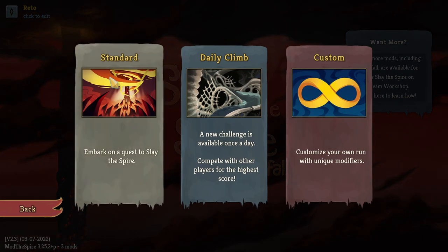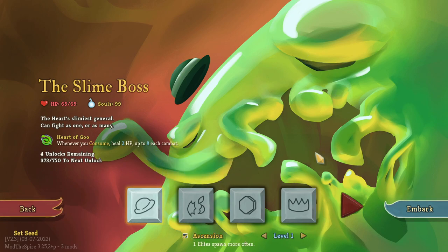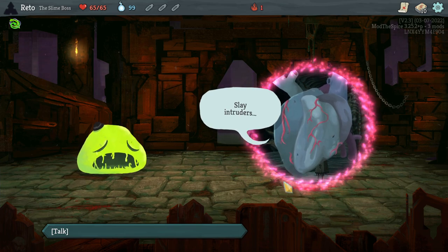Hello everybody, welcome back to more Slay the Spire Downfall. We're going to do an Ascension level one run as the slime boss — the first character we showcased, and it's been the longest since we played him. I'm going to do Ascension level one because honestly, it's almost not harder. There are more elites, but that's not always a problem — sometimes that just lets you snowball harder and get stronger.